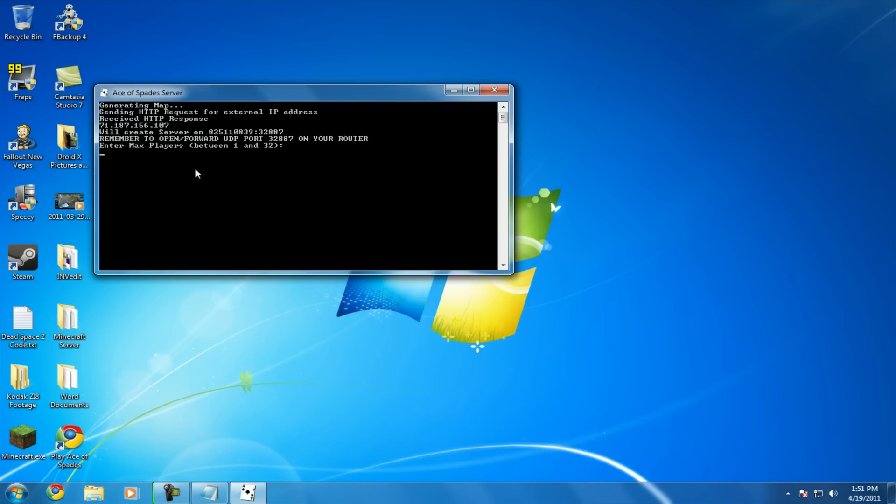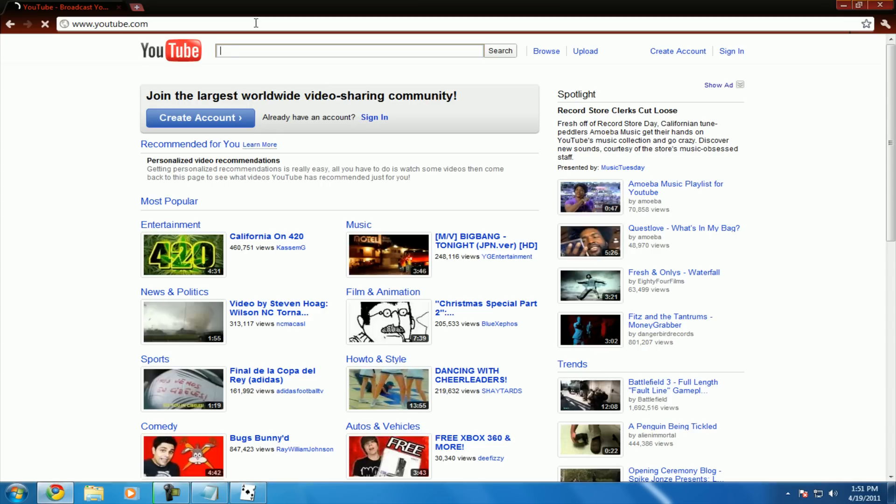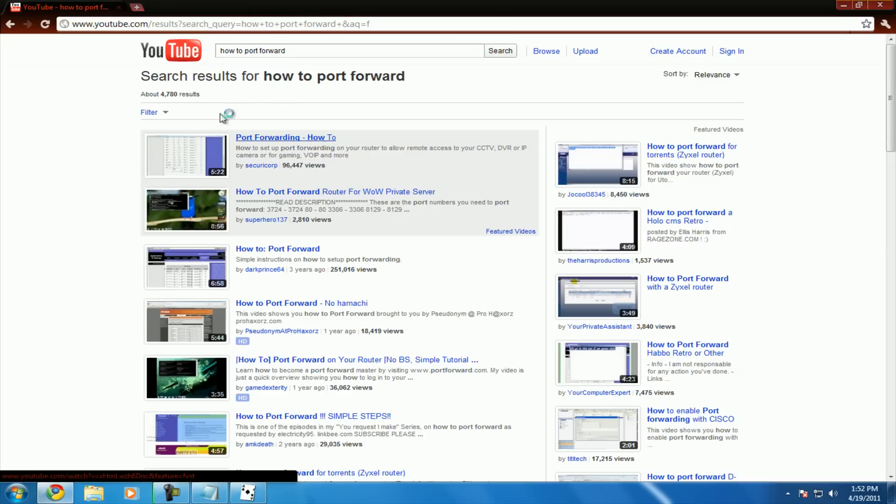When this comes up, it'll say 'Enter your max players.' But first — I forgot to let you know — you guys need to open up port 32887. If you don't know how to do that, you have to port forward it. Type in how to port forward on YouTube and it'll basically teach you. It's best to use the Minecraft tutorial because it's very similar. For Minecraft the port is 25565, but for Ace of Spades it's 32887. So instead of opening 25565, put 32887 and you should be good.